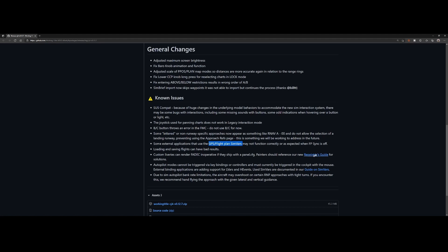There are some custom livery issues — painters should use the new repainters guide if you're developing custom liveries. The autopilot cannot be triggered via key bindings or controllers and must be triggered in the cockpit with the mouse. External binding applications are adding support for LVARs and H-events, described in the SimVars guide. There are some autopilot bank rate limitations that overshoot on certain RNP approaches with tight turns — in that case, hand-flying the approach is recommended.